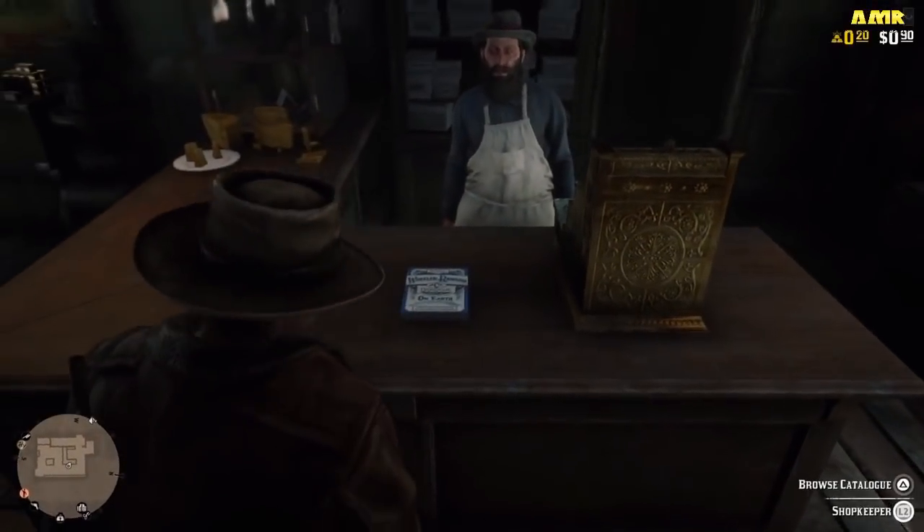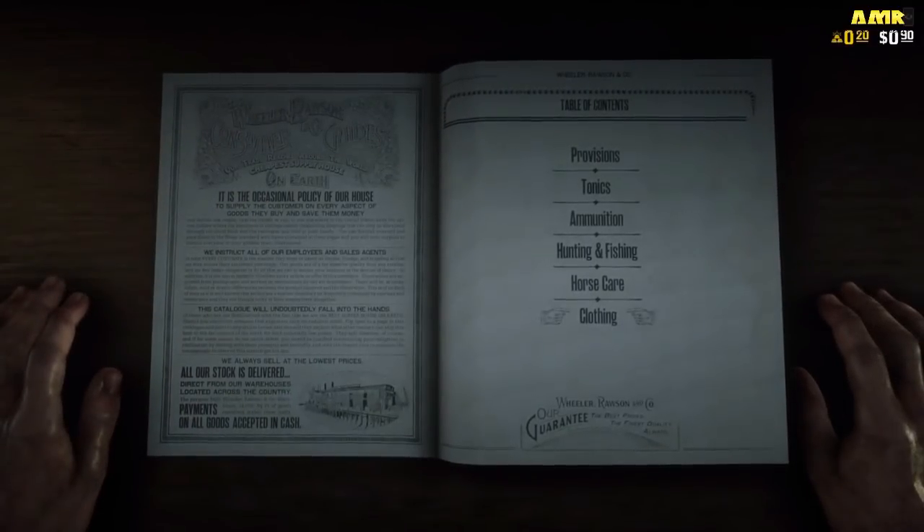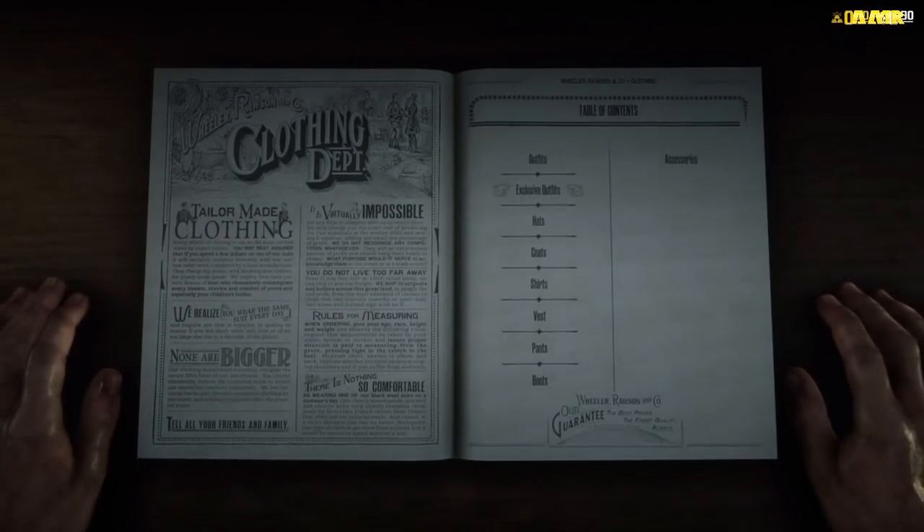What all you do is go to the shopkeeper, browse the catalogue and it's in there somewhere. Let's find it together. We go to Clothing and then — wait, Explosive Outfits was it?